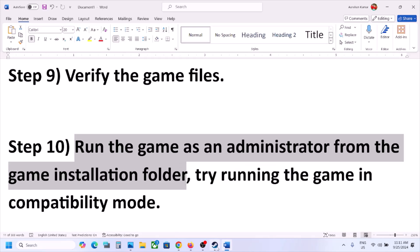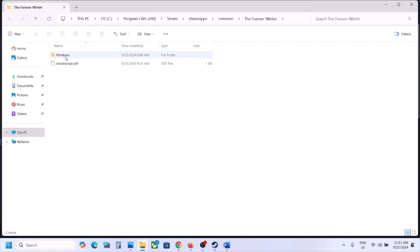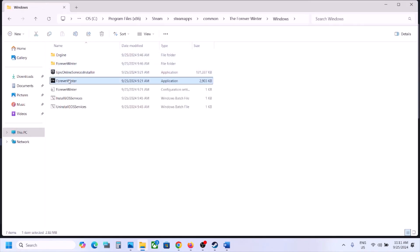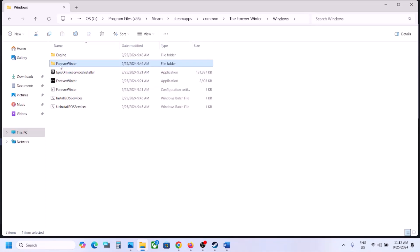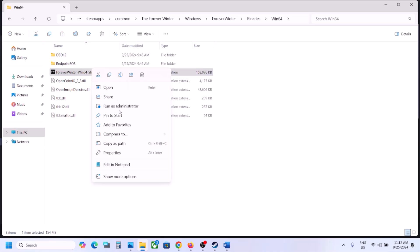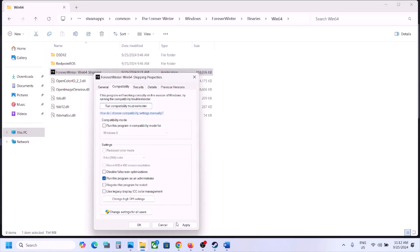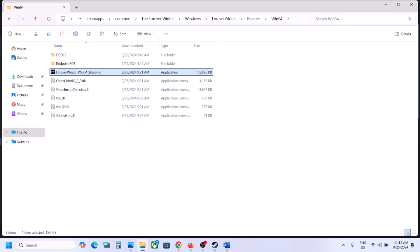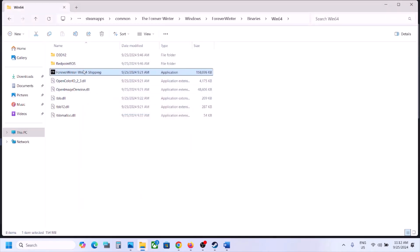The next step is to run the game as an administrator from the game installation folder. Go to Steam, right-click on the game, select Manage, click Browse Local Files. It will take you to the game installation folder. Open the Windows folder and try to double-click to launch the game from there. If that doesn't work, go to Properties of the exe file — right-click, select Properties, go to the Compatibility tab.